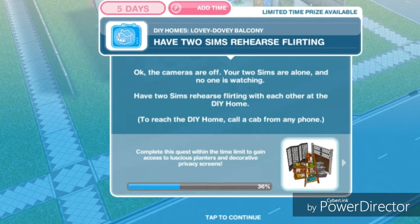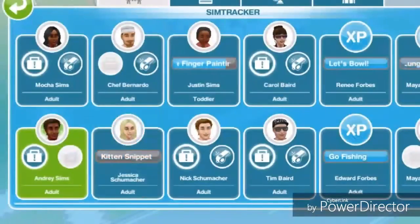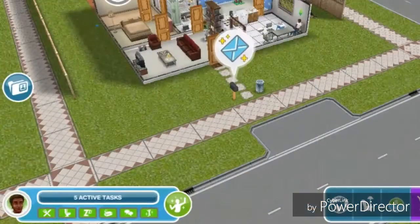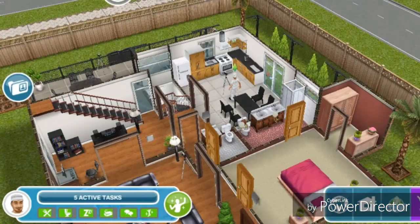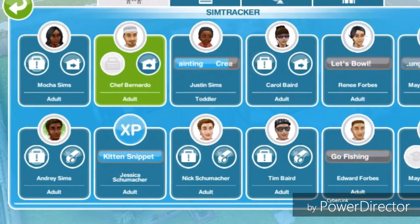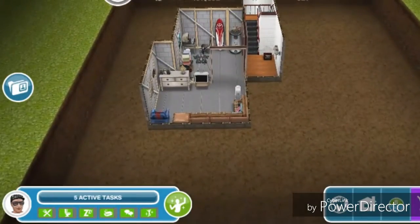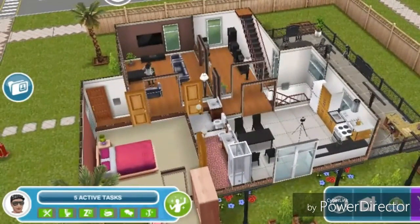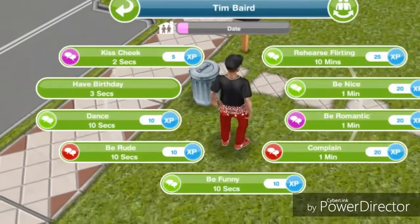Have two sims rehearse flirting. The cameras are off and your two sims are alone — no one is watching. Have two sims rehearse flirting with each other at DIY Homes. To reach DIY Homes, call a cab from any phone. Let's go to DIY Homes, call over Tim, find Carol, and rehearse flirting for 10 minutes.